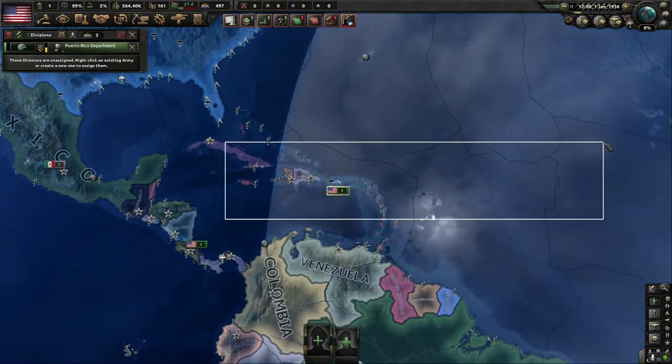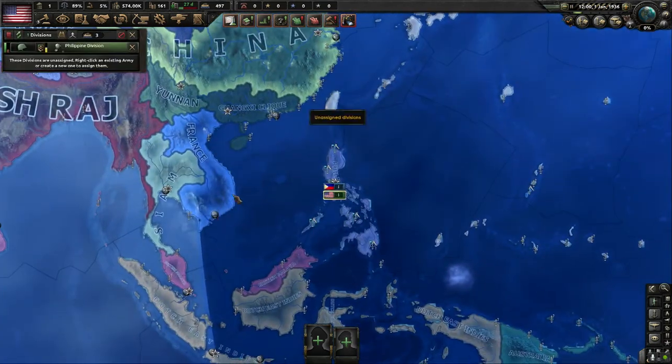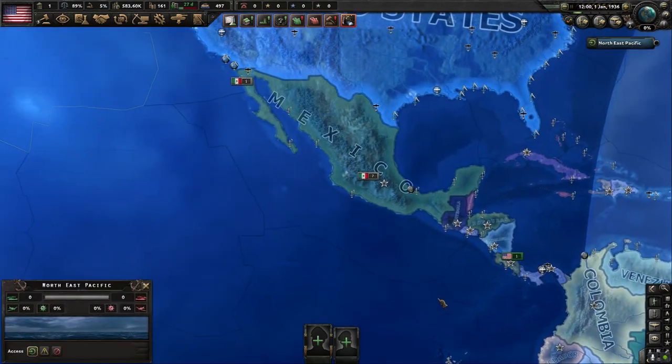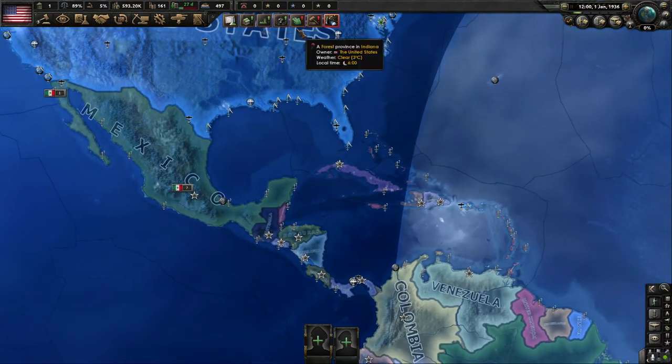We still have some down in Puerto Rico, the Philippines — which are a colony currently — and the Panama Canal. We disband them all. Excellent, old Teddy — nice. So we've done that.